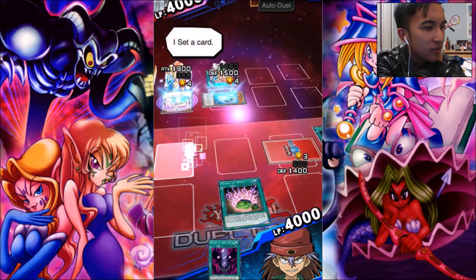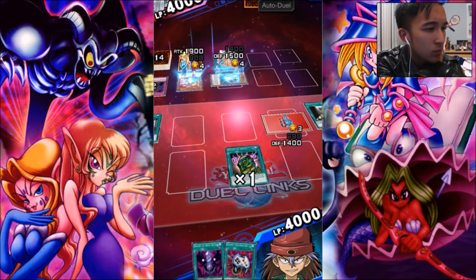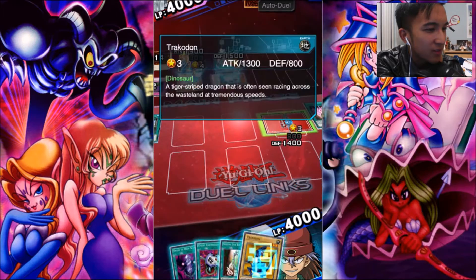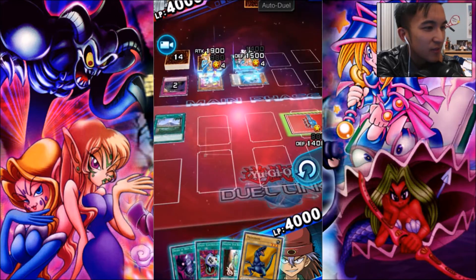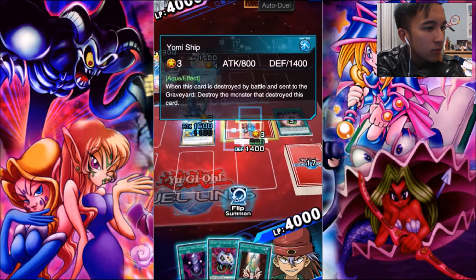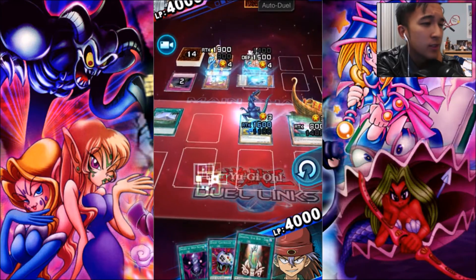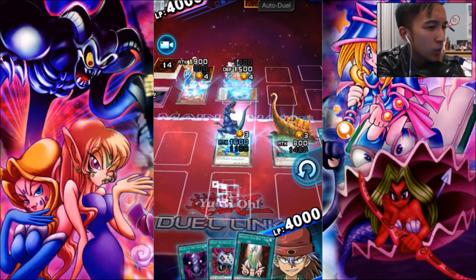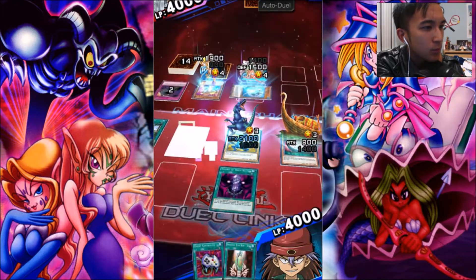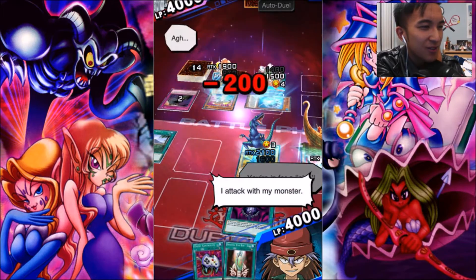One thing pesky about these Toons is you can special summon as much as possible. So I'm going to activate Shard of Greed. I just added this since Dinosaur Kingdom is in here, but it's a 1,600 beat stick. Since I don't have anything that can overrun the Toon Gemini Elf, I want to save that. I'm going to save this seal for when he summons Toon Summon Skull, because that's pretty much the biggest monster he has. So right now I'll buff up the Tractodon. I'm hoping he doesn't have that stupid trap card.